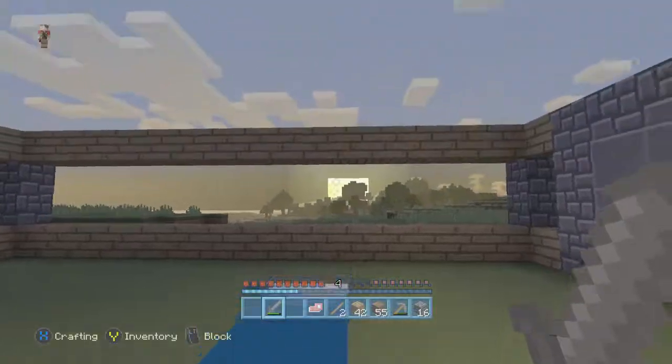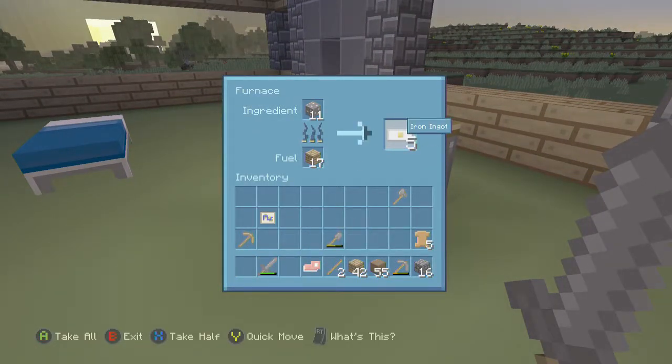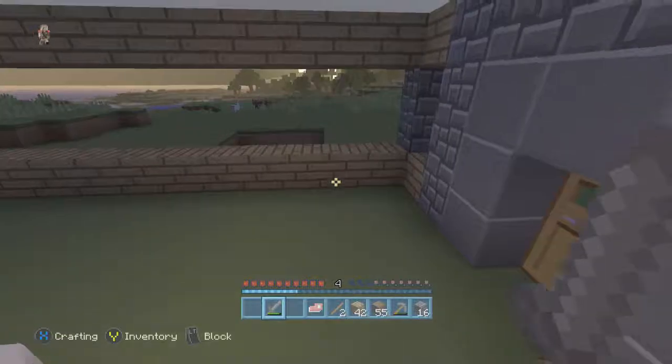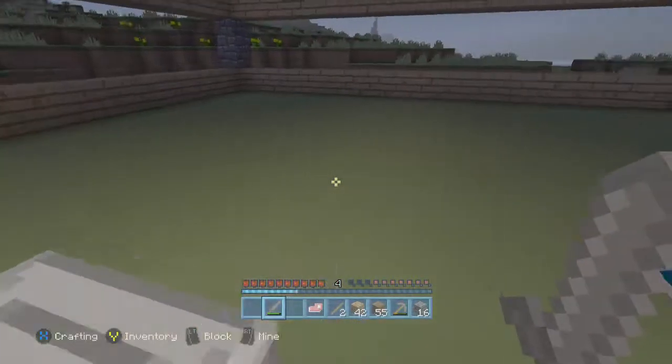It's getting dark so we're going to wait. Ew, I don't like how iron looks in this texture pack. It looks like a little sheet of metal — that's nasty.